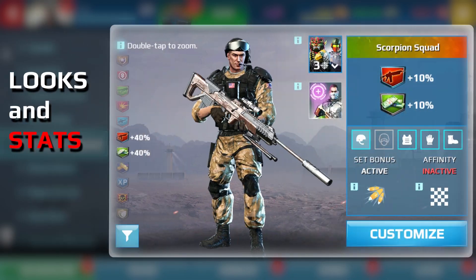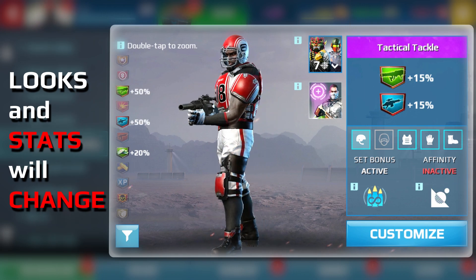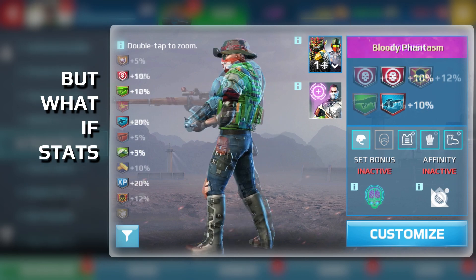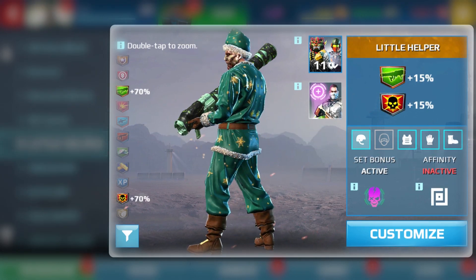Every professional sniper knows that as you change your avatar's appearance, you also change your stats. But what if you could keep the best stats while still wearing the best looking gear? That's where the transmog feature comes into play.